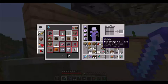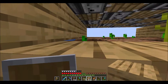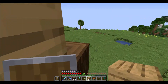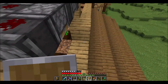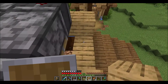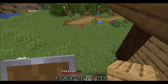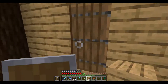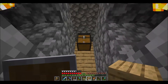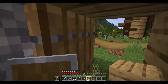I want to get this building finished today. We're just going to block up these sides because when the pumpkins grow and the pistons break them, some pumpkins might end up chilling on this little ledge. Blocking it up means the collection system won't miss a single one. I'm not sure how the light level is going to affect growth — we'll just see. The sugarcane is growing nicely but we haven't got any pumpkins yet. I want this to be a little bit more organized.